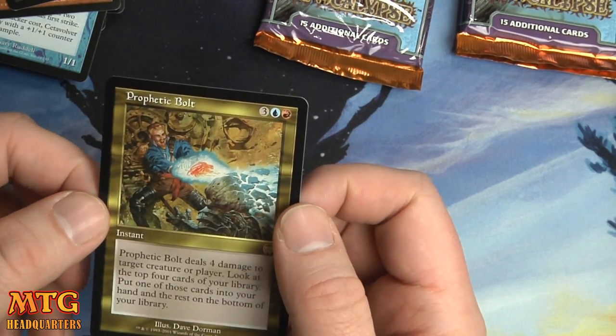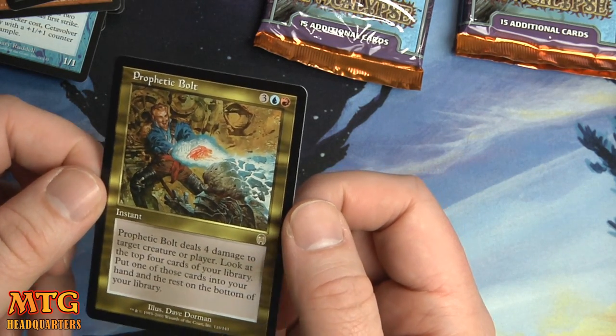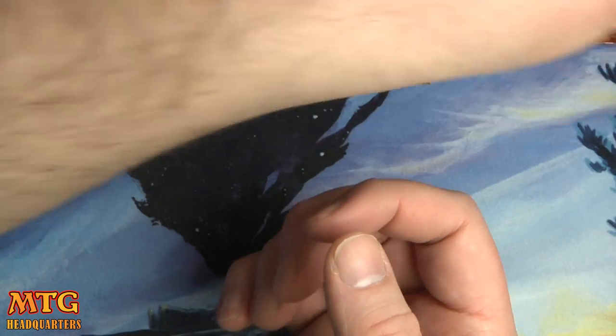Three in a black-blue-red: deals four damage to target creature or player, look at the top four cards of your library, put one of those cards in your hand and the rest on the bottom of your library. Good old Prophetic Bolt.